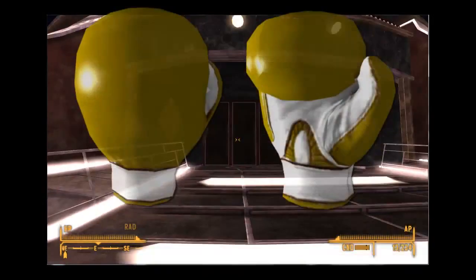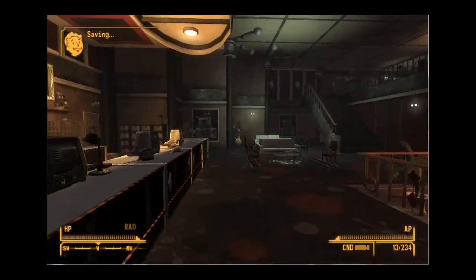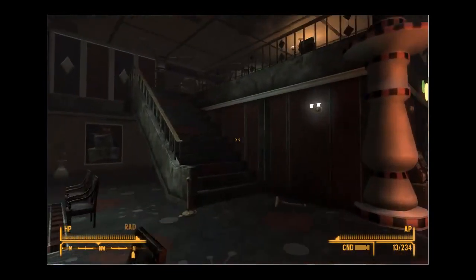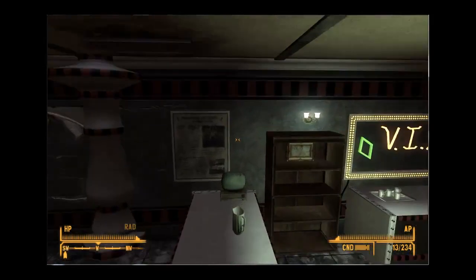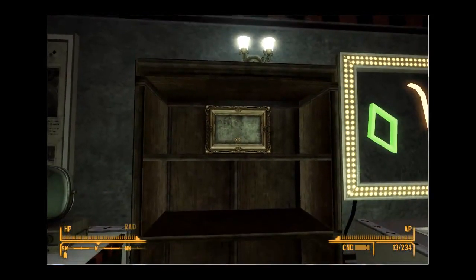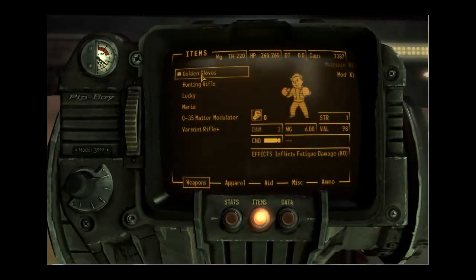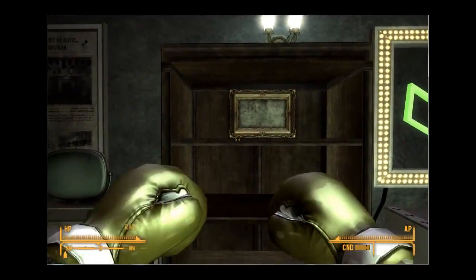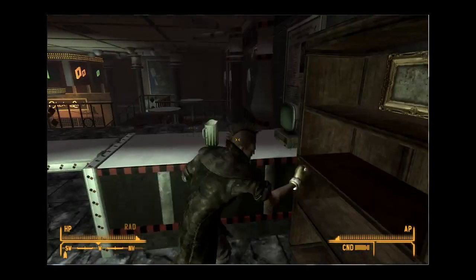The next weapon you'll find is the Golden Gloves, for Unarmed. I already collected these, but I'll show you where I found them. Go to the Lucky 38 in the Strip, just walk over here, up the stairs, and right over here you'll find a boxing magazine and then Golden Gloves. Golden Gloves look like this.